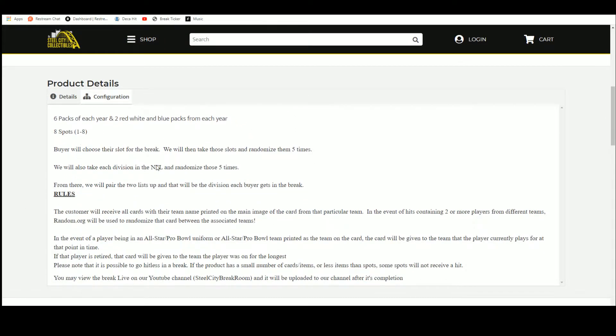There are eight spots in this break. Fire shows their spot. We're going to take those spots, randomize them five times. Then we're going to take the divisions of the NFL, randomize those five times as well. Pair the two lists up so that every buyer gets a division in the break. You'll receive all cards from your division.